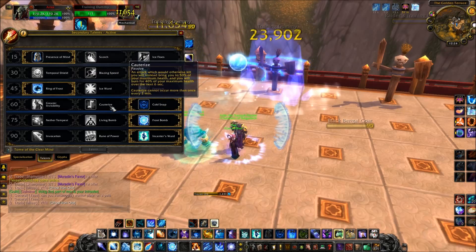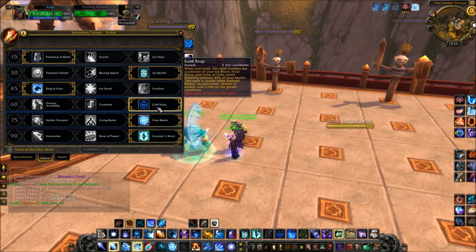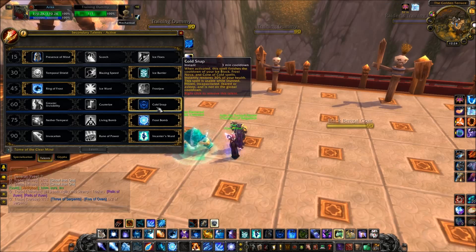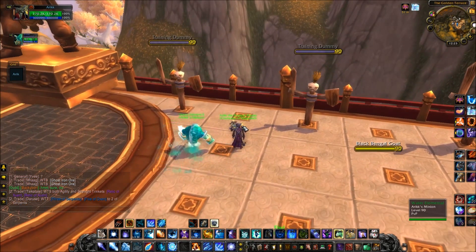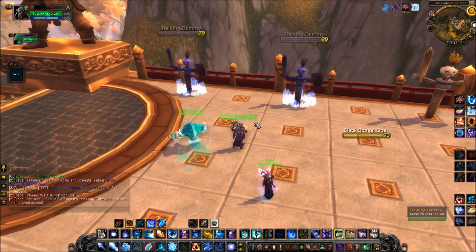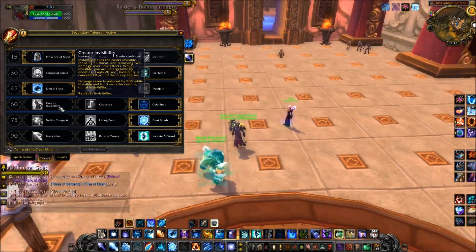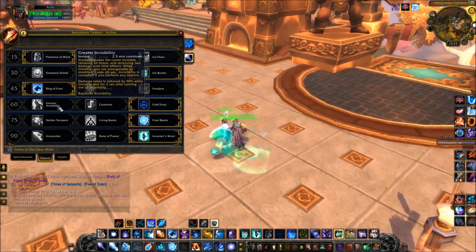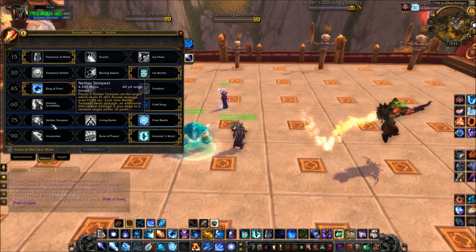In tier 4 we got Greater Invisibility, Cauterize, and Cold Snap. Cauterize might be good if you want to survive in arenas — you can use Ice Block if it procs and heal up with Evocation. But I'm going with Cold Snap because it heals 30% of my health and reduces the cooldown of Frost Nova, Ice Block, and many other Frost Mage spells. You can use them twice for a double freeze, which is very good for PvP. Greater Invisibility is mostly for escaping, which I don't need as much.